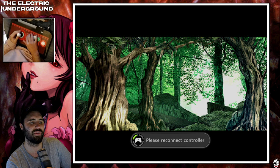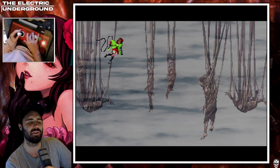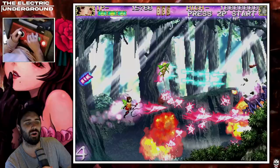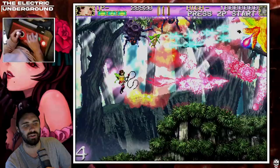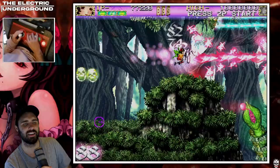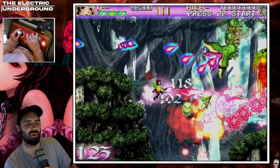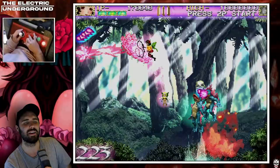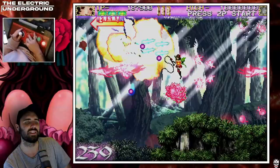I decided to do a commentary video for a rank 3 or level 3 1CC clear with Rosa. When you first select the stages you can choose between level 1, level 2, and level 3 — these are basically the difficulty modes of each level. Once you go to the highest level I don't think you can go back. Normally when people play Cave games, especially for score, they tend to stick with the regular dip switches and use the modes rather than changing dip switches in the menu. For all intents and purposes this is the most difficult mode most people tend to play. While I'm not playing for score, I will do my best to break down survival strategies.